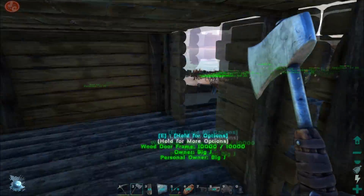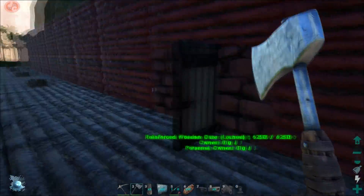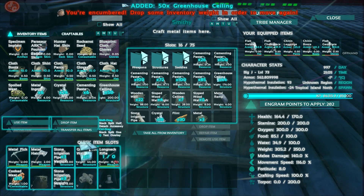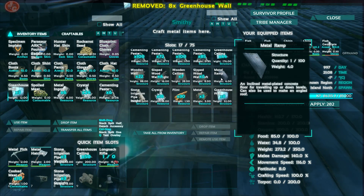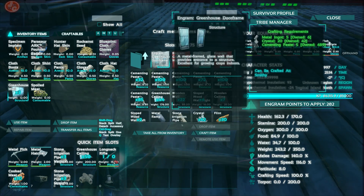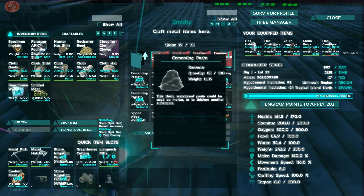Right now we need to go and get the wall roofs — is it roofs? And not only that but I'm going to need another door. Wait, and another door. I'm going to have to make it. Structures, greenhouse, the door frame. And apparently I don't have enough metal.